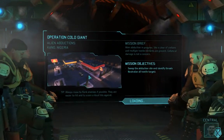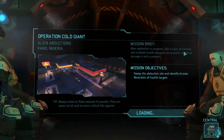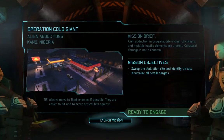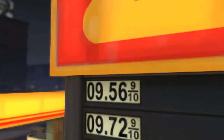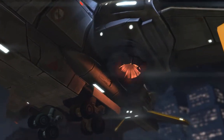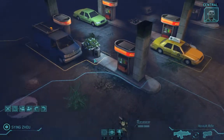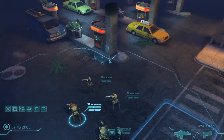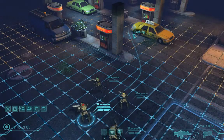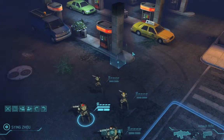Usually starting, you're going to go through and actually play just a basic mission. In this case, we're going to Nigeria — there are some alien abductions, and we're going to have to sweep the site and neutralize any hostile targets we come across. You'll get this scene every time you play. The reason I say it's very similar to Final Fantasy Tactics is it's actually square-based. Though you may not see the squares, it's very much square-based. If you hold down the right button, it'll actually show you the grid itself.